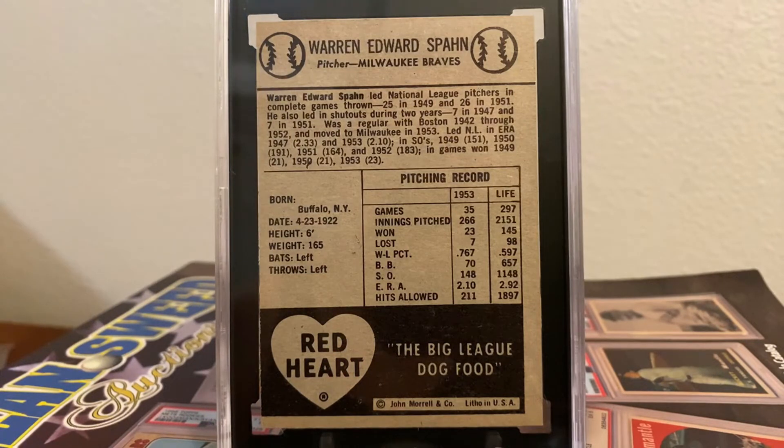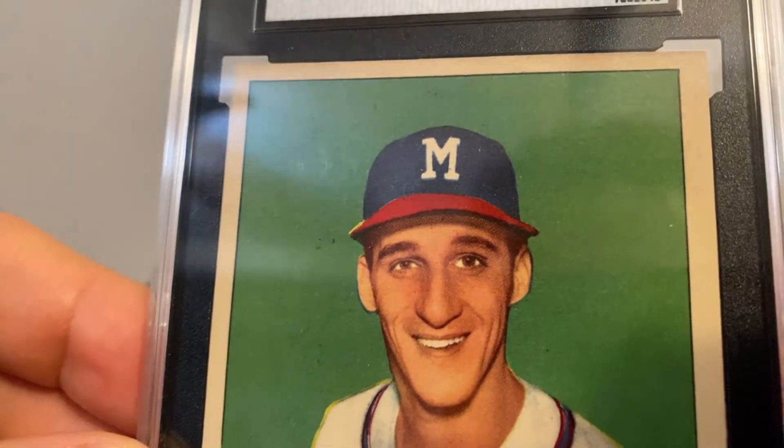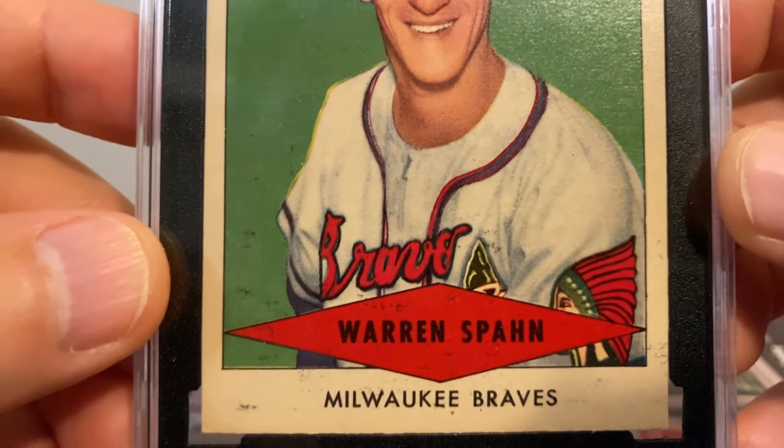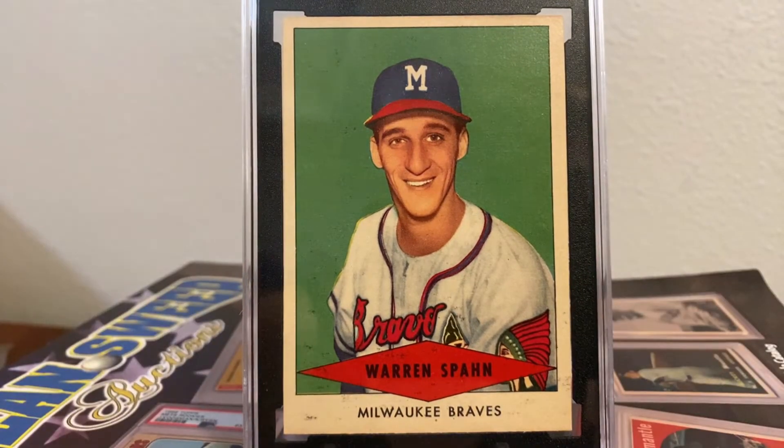So why did this card get a 3.5? It could be the back-centering, or that toning, or those print marks. However, I have seen even sevens with back-centering that's worse than this. It seems like just about every single 1954 Red Heart Warren Spahn is off-center to the left on the back — at least every one I've seen. The grading companies will often give them high grades with that off-center back. I just know this card is absolutely stunning. Look how sharp it is, and on the front, the centering is just wonderful for the issue. Beautiful, beautiful card.